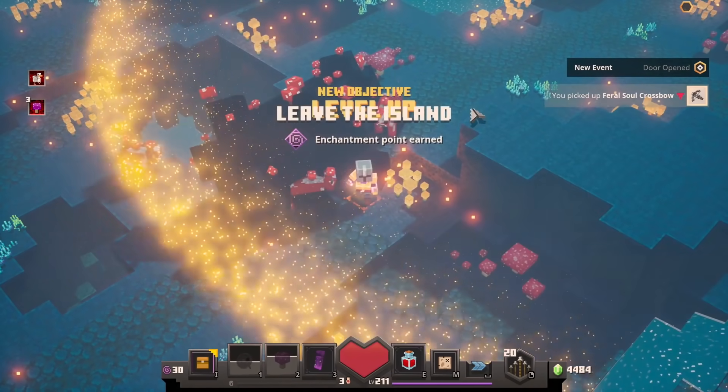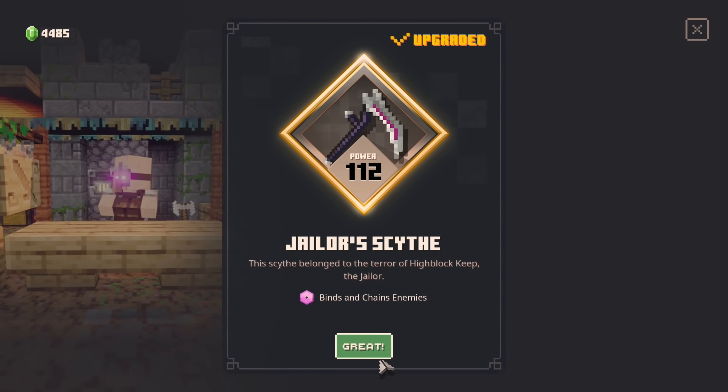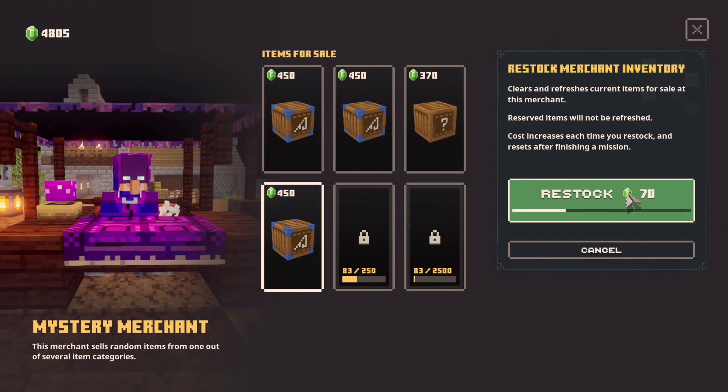We got three crossbows, but at least one of them was unique — albeit not particularly useful. With that, the blacksmith has finished my scythe upgrade. So hopefully it's still just 112. And that's still okay — 112 is plenty strong.